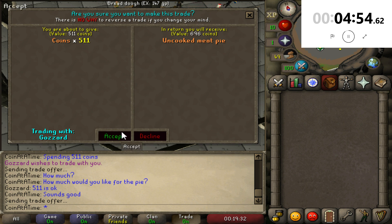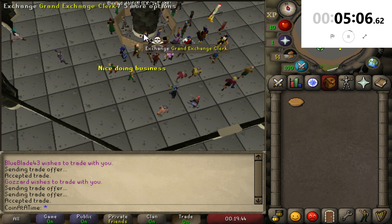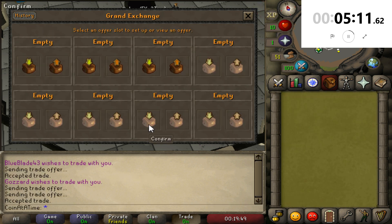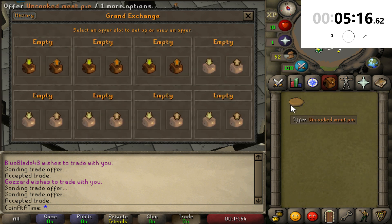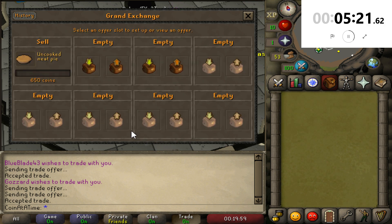Uncooked meat pie is ours — thank you very much. Nice doing business. Can we please sell this? We can't insta-sell it — that's a bit of a bummer. Let's put it in for 650 and hopefully it'll sell within 10 minutes. I'll go ahead and reset the timer and we'll come back when it sells.